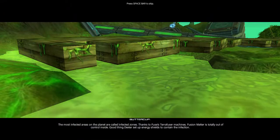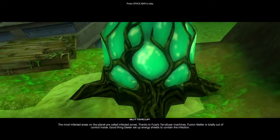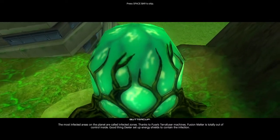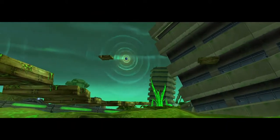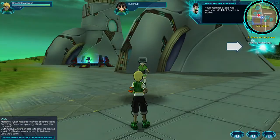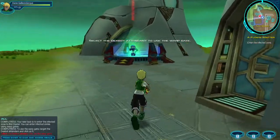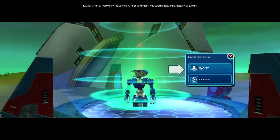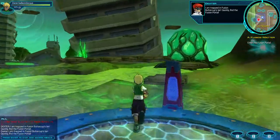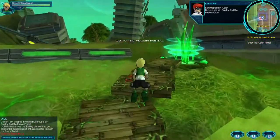The most infected areas on the planet are called infected zones. Thanks to Fuse's terafuser machines, fusion matter is totally out of control inside. Good thing Dexter set up energy shields to contain the infection. Your new task is to enter the infected zone to find Dexter. To use the warp gate, target the blue Dexter. Hello and how are you doing? I am trapped in fusion Buttercup's lair! Quickly, find the fusion portal!